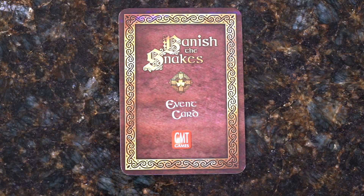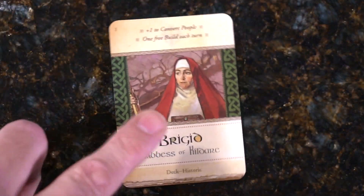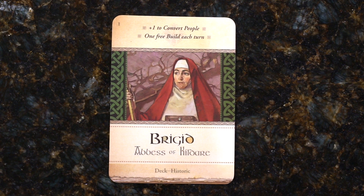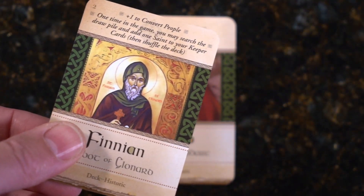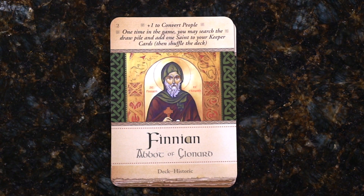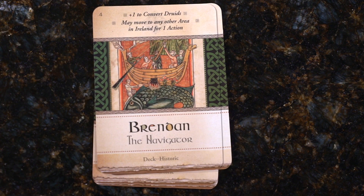I'm centered up on the back of the event cards. You can see this kind of gilded feel — it's almost like gold inlay. It's like a little tome design on the card back. Thickness-wise, they're fairly thin cards with a nice finish — not a linen finish, but a kind of typical GMT card. Sometimes the linen gets in the way of the photo, but I do like linen cards.